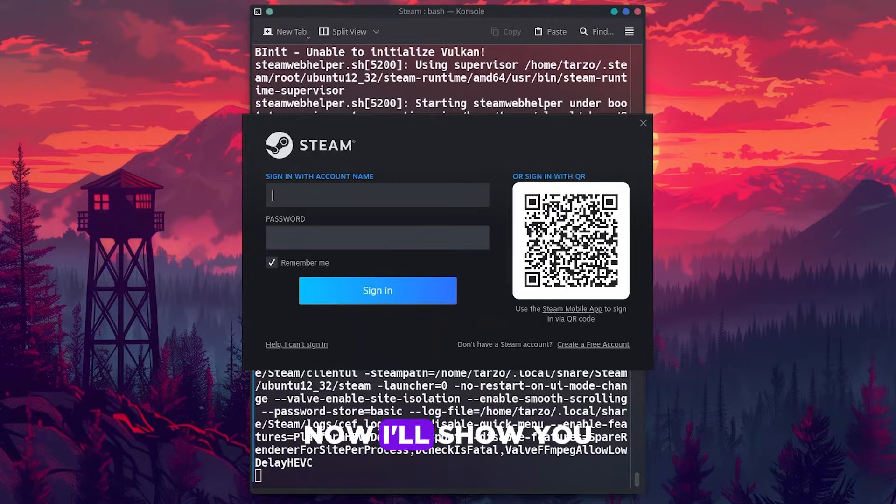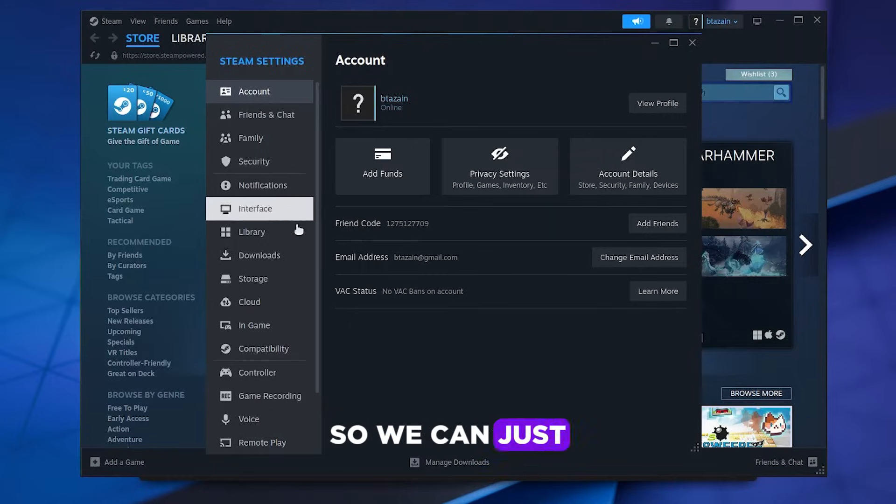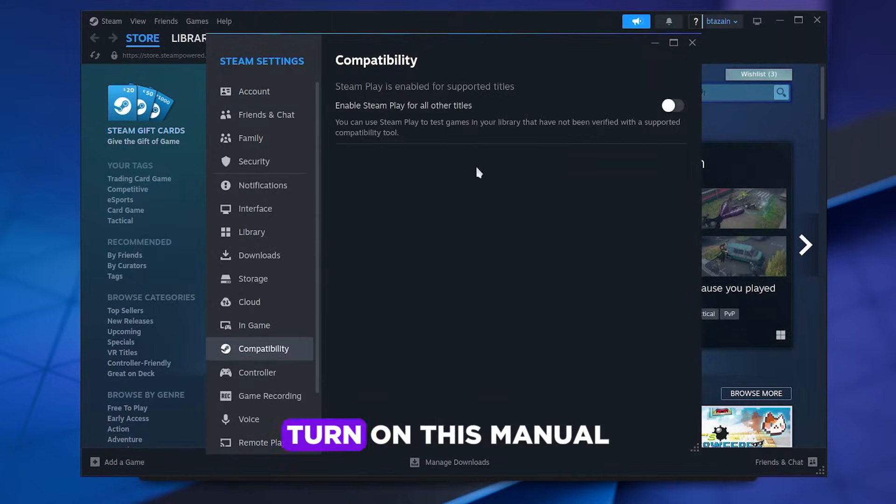Steam will open up and do its normal updates. Now I'll show you how to enable Windows game compatibility. Go to Settings, then Compatibility, and turn on the compatibility menu option, then restart Steam.